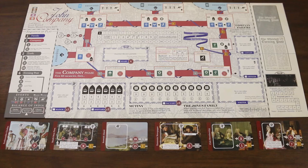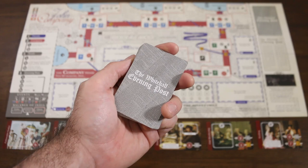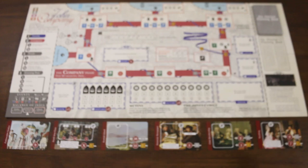Theme-wise these represent retirement activities once your office holders are retired from the company. Next shuffle the evening post deck and place it on the board in its space. In this particular scenario we're going to exclude the monopoly revoked and revoke monopoly cards, returning them to the game box. These relate to some of the more advanced scenarios which we'll cover in the next teach.